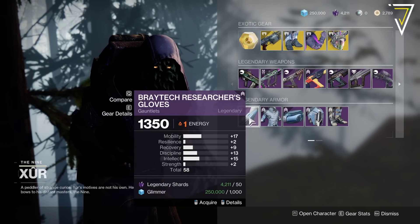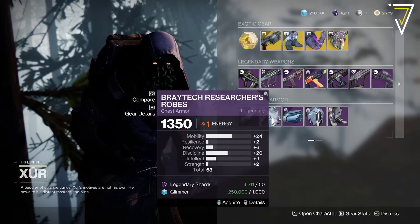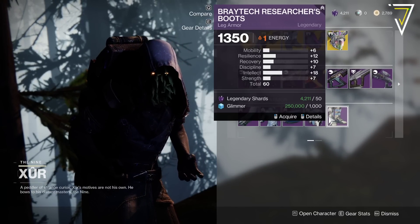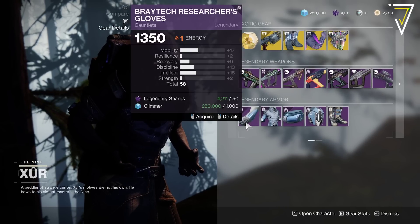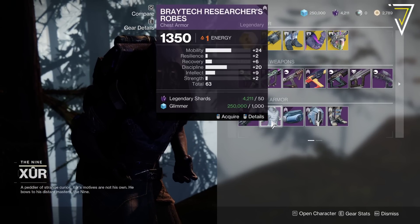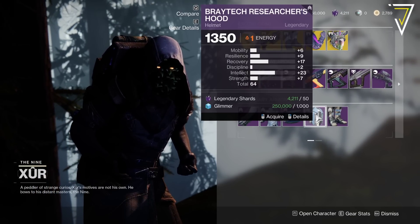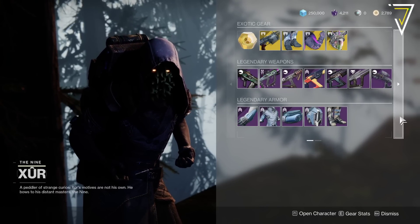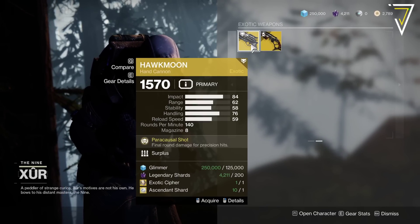For the armor, we've got the Bratex suit set, which is the old armor set from Warmind — I think it was reissued in Season of the Worthy. Worth looking at if you haven't got it, because I believe this is the armor set that also drops from Dares. Worth picking up for your transmog collection if you haven't got a full set.